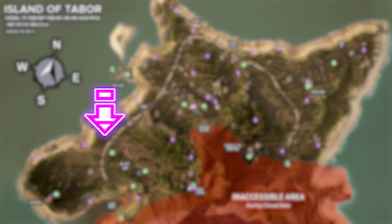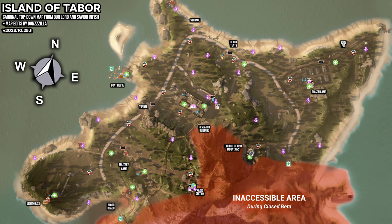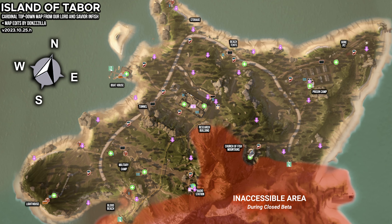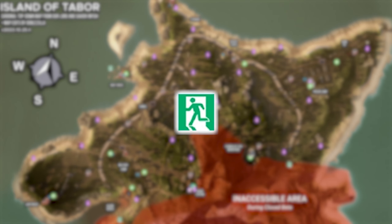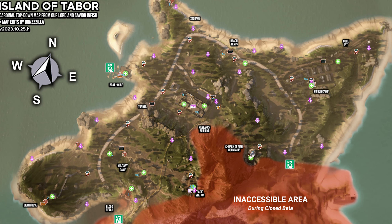Figure out where the player spawns are, the high loot locations, the Fenix spawns — memorize where they spawn so when you're going to that area, you know where to expect them. And then the extracts: learn where the extracts are and which ones are open depending on where you spawned.